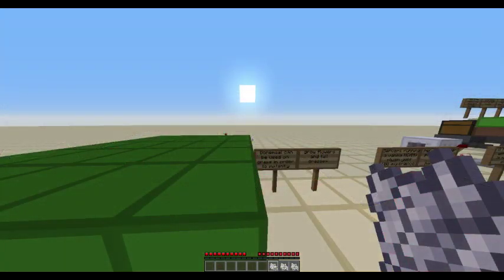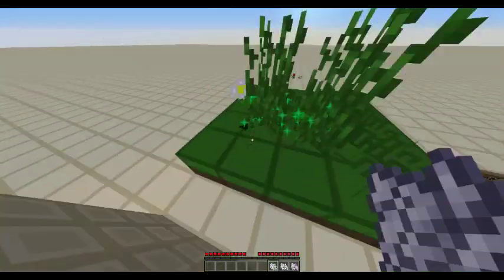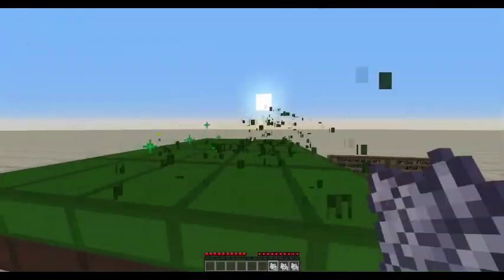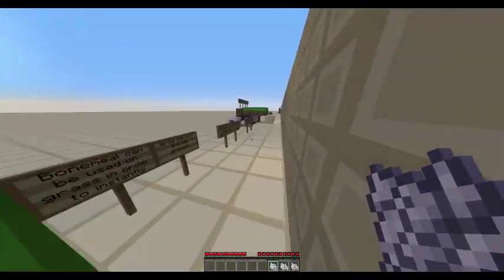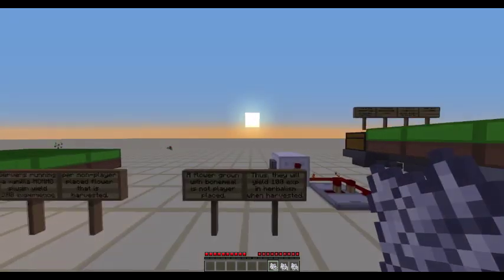Bone meal can be used on grass in order to instantly grow flowers and tall grass. They can then be harvested simply by breaking them. Servers running the vanilla MCMMO plugin with no altered configurations yield 100 experience per non-player-placed flower that is harvested. A flower that is grown with bone meal is not player-placed, thus they yield 100 experience in herbalism when harvested.